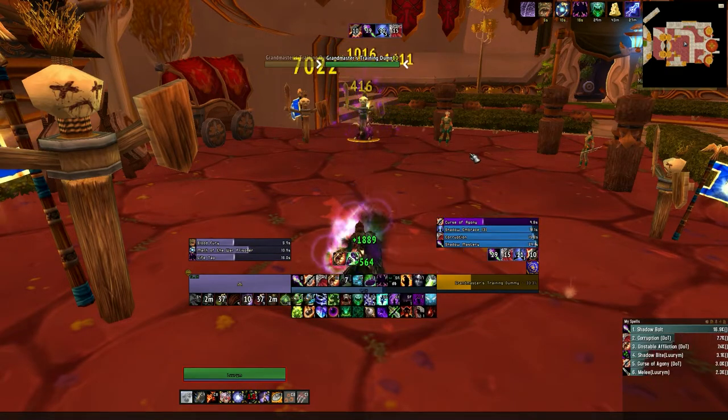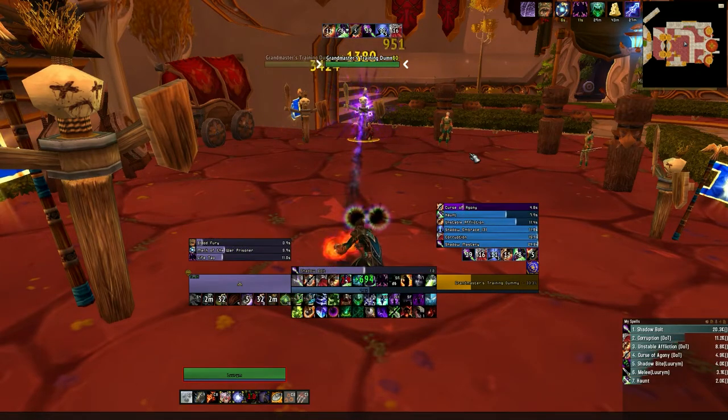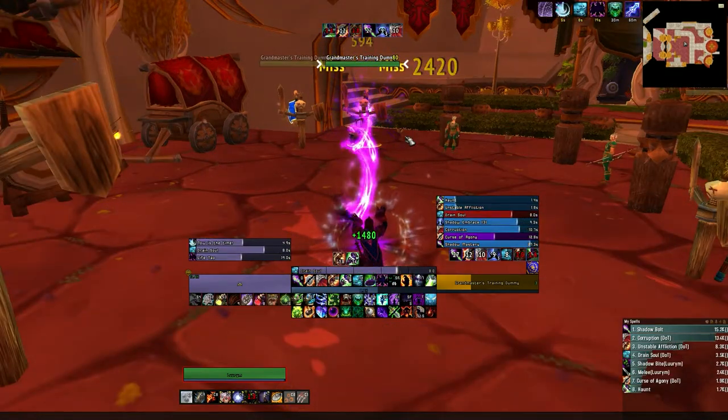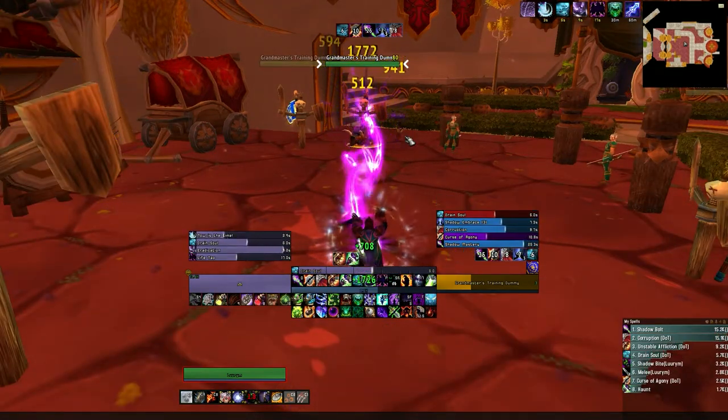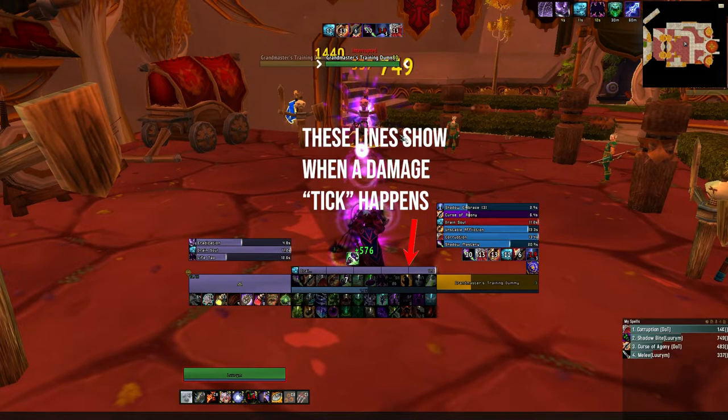Make sure to never refresh Agony until it has gone through its full duration. For the execute phase, keep DoTs up and cast Drain Soul. Never clip Drain Soul's cast near the end of a tick — only cast after one has just finished. If you get any strong trinket procs during Drain Soul, refresh your Drain Soul after a tick. When the trinket proc is about to expire, refresh Drain Soul again to get a full duration Drain Soul with the powerful trinket.